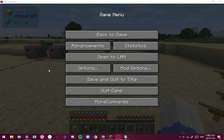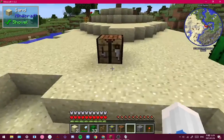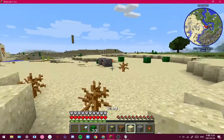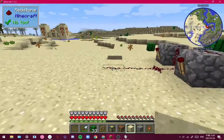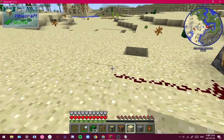Hey guys, so today we're going to do a mod review of Snad. How this works is you mine two sand, which I've already done, and you put them in a crafting table and it makes Snad. Then you put it down here and you can accelerate it with redstone — it speeds up the growth of stuff that's placed on top of it.